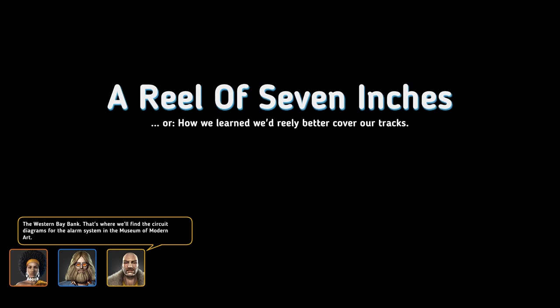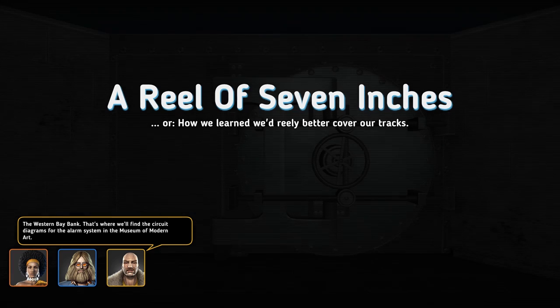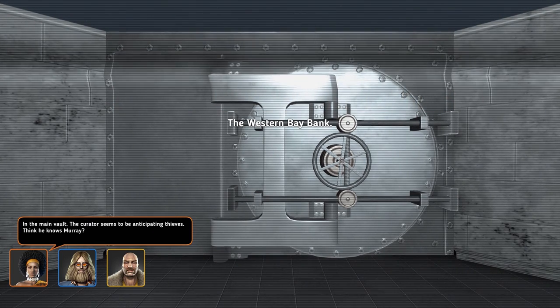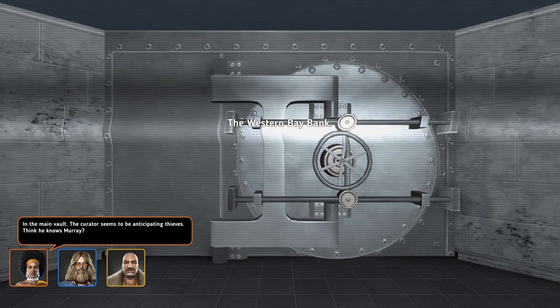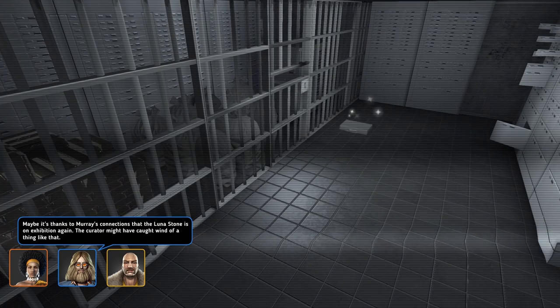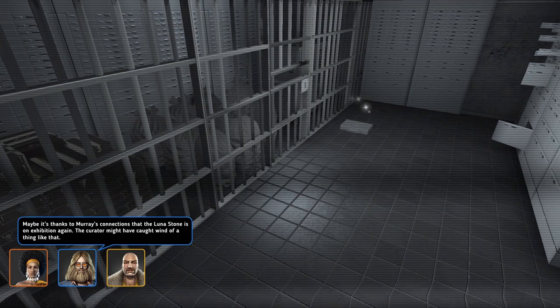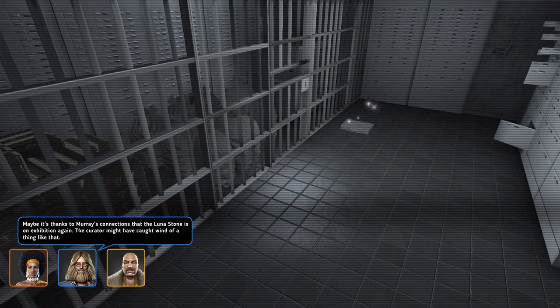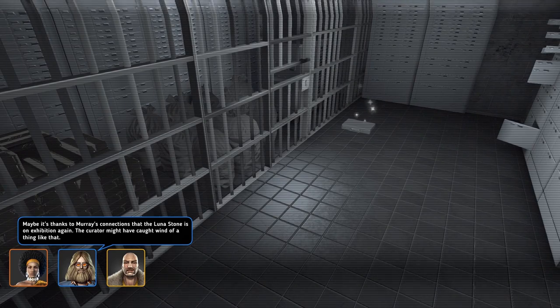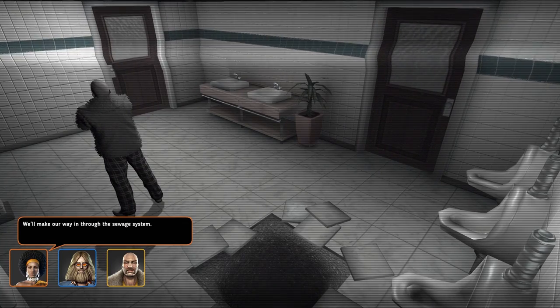We've also got a couple of veneer abilities which we'll unlock. The Western Bay Bank — that's where we'll find the circuit diagrams for the alarm system in the Museum of Modern Art, in the main vault. The curator seems to be anticipating thieves. Think he knows Murray? Maybe it's thanks to Murray's connections that the Lunar Stone is on exhibition again. The curator might have caught wind of a thing like that. We'll make our way in through the sewage system.